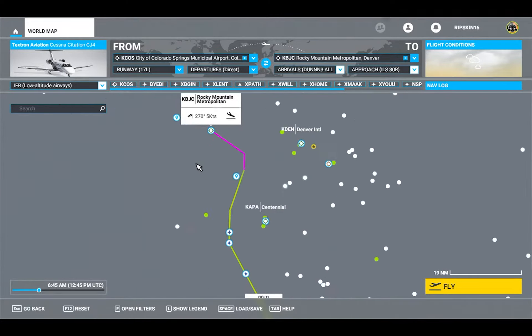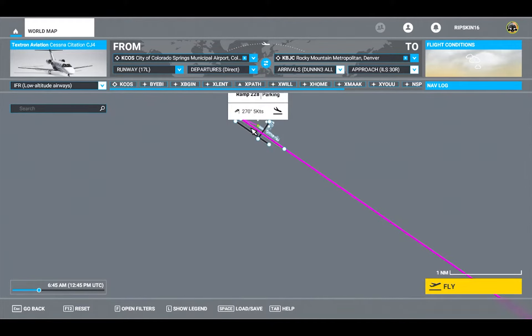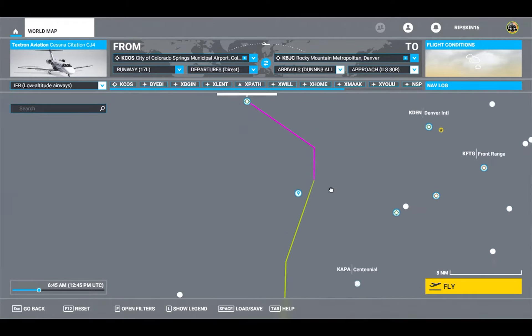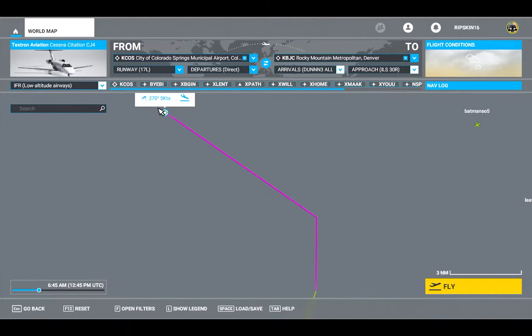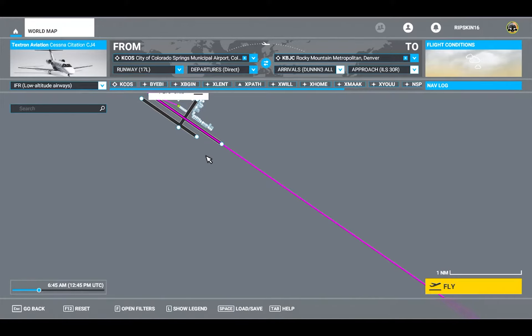I'm going to pick ILS, which changes my arrival to bring me straight in on the runway. Basically, when I hit the final section I need to be pretty low to the ground, and when I finish that left bank I should be able to pick up the localizer. The screen on the airplane will call it out, and if it works it should guide me down the glide slope fairly close to the runway, at which point I'd cut autopilot off and take control.